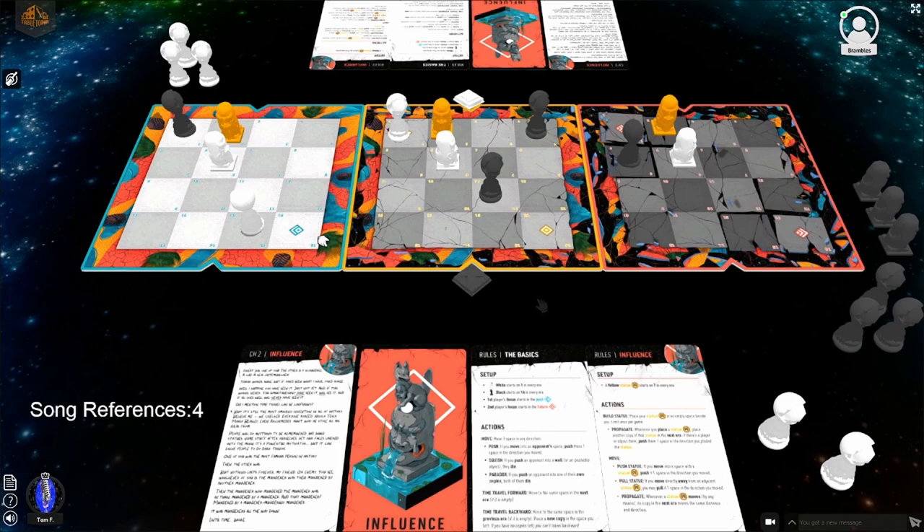Tom relinquishes his turn - Lucas defeated his course of action so he must formulate another. They discuss how the pull mechanic in this chapter is a great addition, especially after the growing mechanic in Chapter 1. Tom really loves this game. Tom then pushes twice, driving the statues out of alignment across the eras.